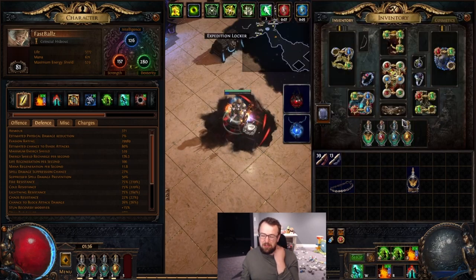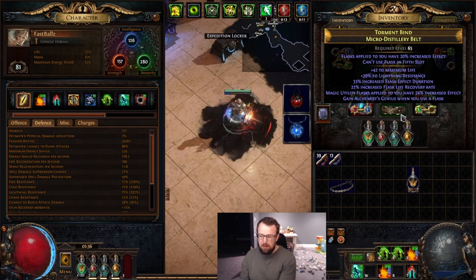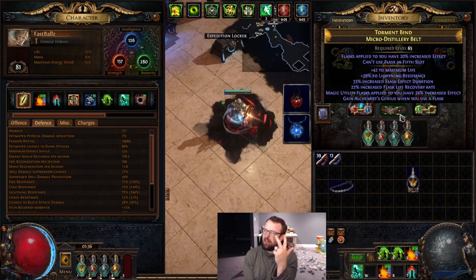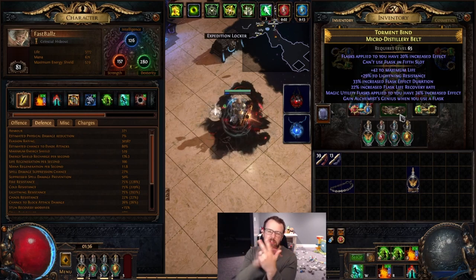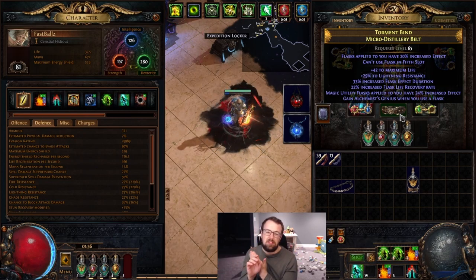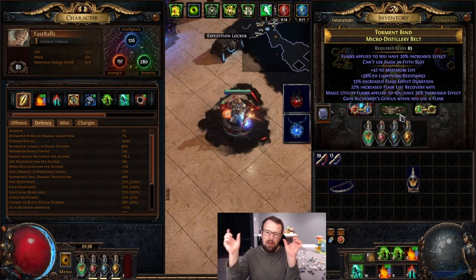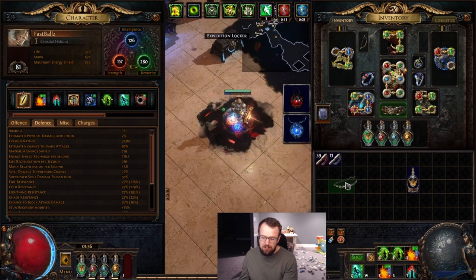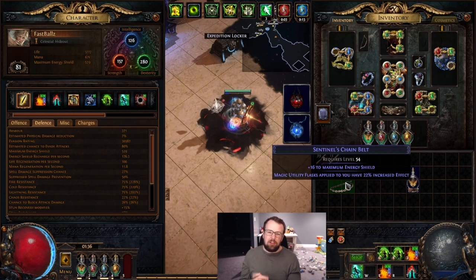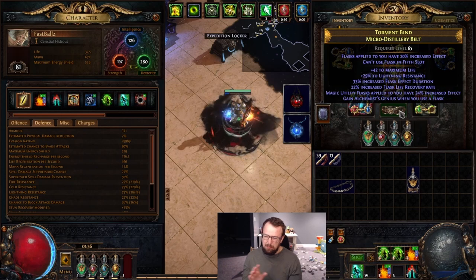This is something really cool to look into. When recombinating this belt, I aimed at grabbing belts with flask duration, reduced flask charges used, and flask charges gained — basically two of those three mods, plus flask effect if possible. Then combine that with a Micro Distillery Belt that you use an Essence of Horror on for the Alchemist Genius mod. The goal is to get three flask mods on a Micro Distillery and YOLO combine it with a belt that has the Magic Utility Flask effect mod.